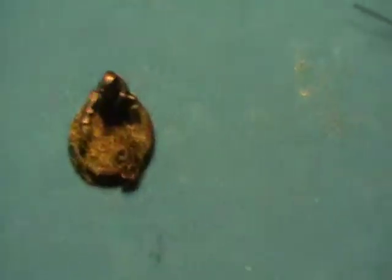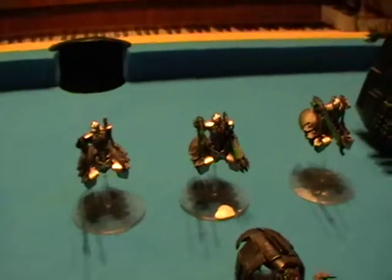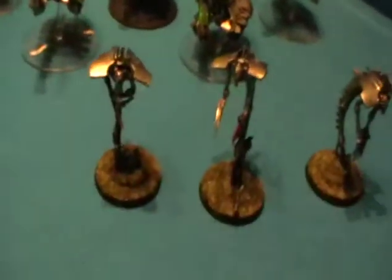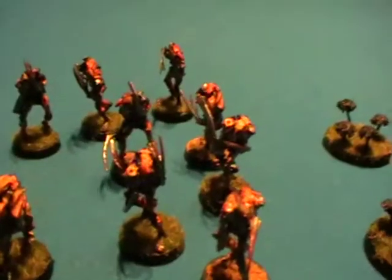I've got my little objective marker there of a destroyed Necron. We have two Lords at the front leading their troops, a total of 50 warriors on the table with a Nightbringer. We've got a Tomb Spider, 3 heavy destroyers and a Monolith, 5 normal destroyers, 3 rays, a Destroyer Lord up there with his Scarab Swarm of 8, and 10 flayed ones who I painted rather nastily.